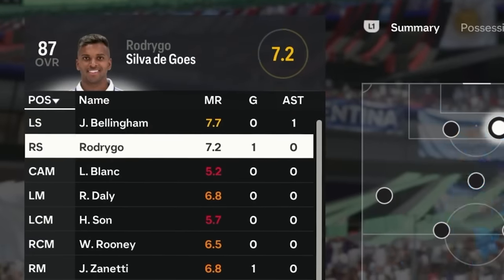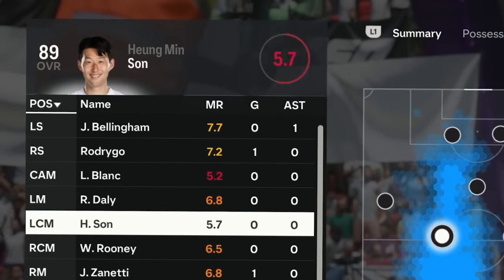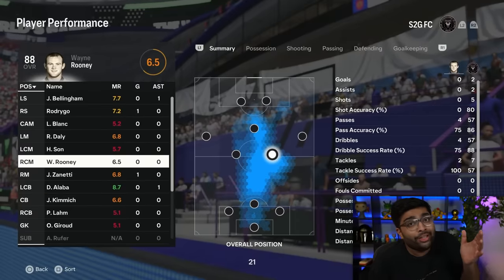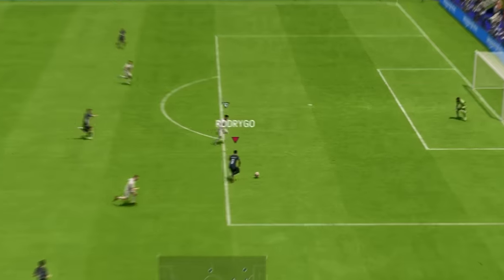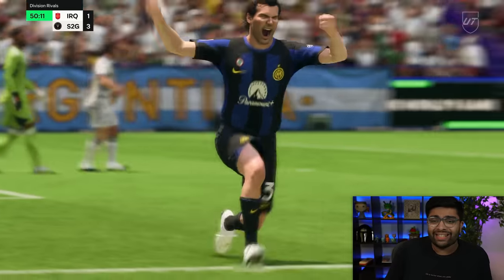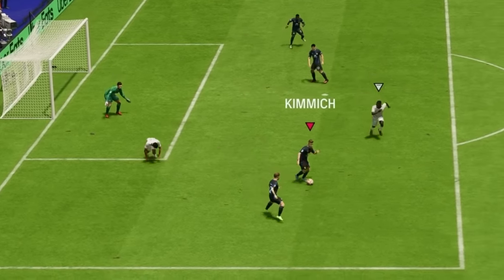It's halftime, and what I'm worried about are the ratings. Bellingham and Rodrigo are doing well, but Laurent Blanc is at 5.2 — that's depressing. Heung-Min Son at 5.7. A lot of the ratings are really bad. We need to change that — we need to win the game. Then what a ball from Jude Bellingham — cut it back — Laurent Blanc scores with 67 shooting! I can't believe it. Kimmich plays at centre-back and still does the job. Laurent Blanc scores again! Blanc at CAM scoring twice — are we getting a rage quit?